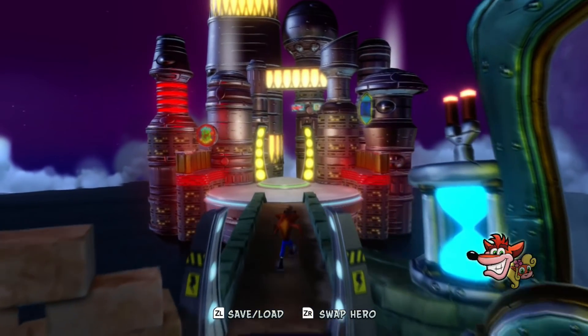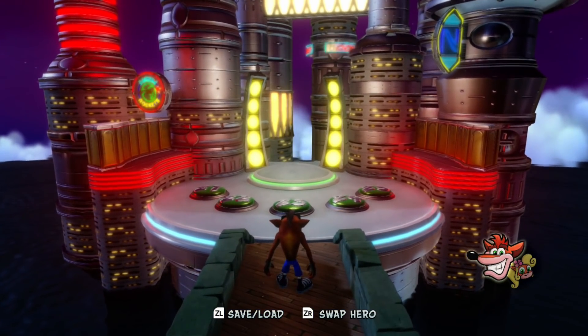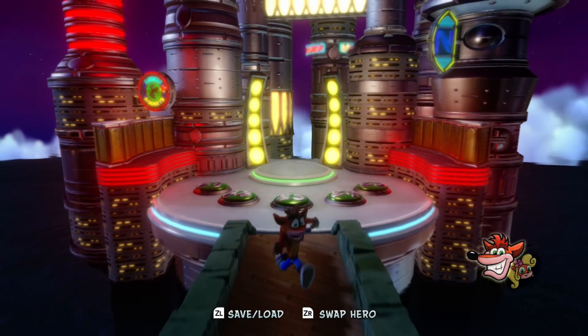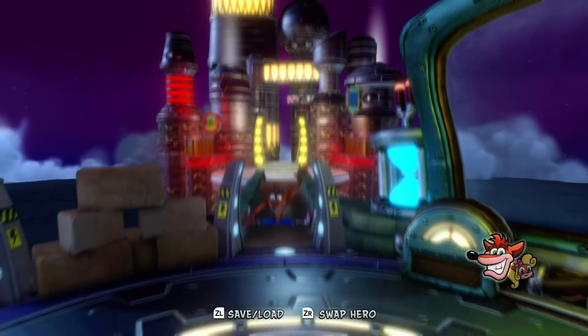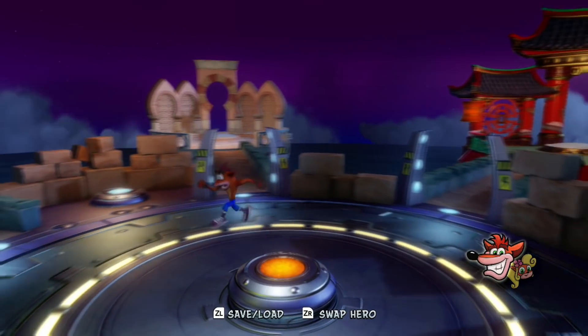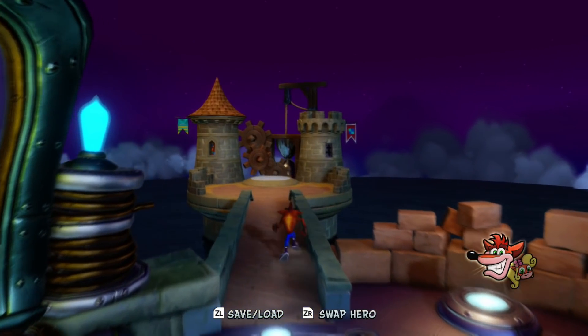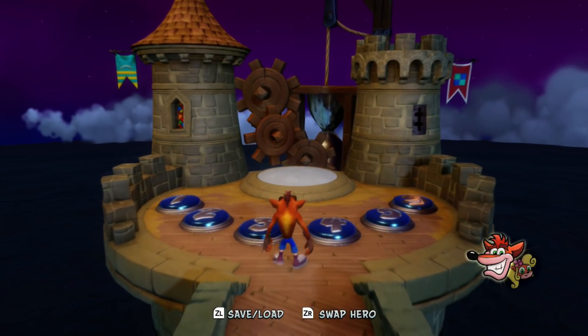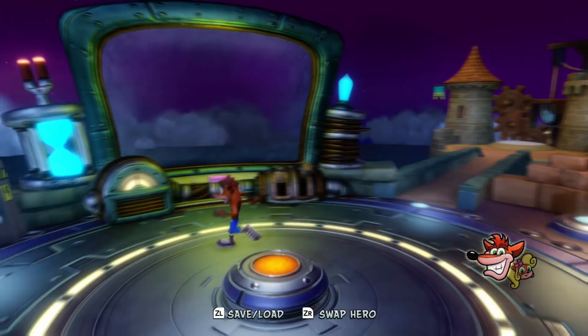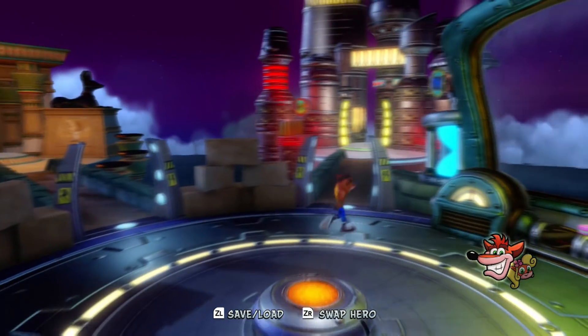Just something to point out: as we approach this, you might notice that one of the N Corp logos on one of the buildings in the distance starts spinning. Every warp room except the second and third has some detail like that. For example, as we approach the first one, the gears in the background start turning, and we already saw what happens with the fourth one — the flame torches light.